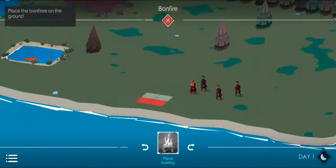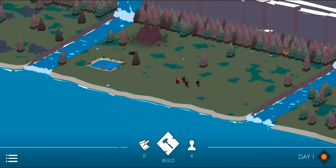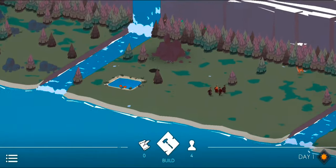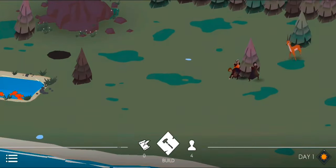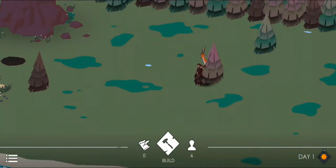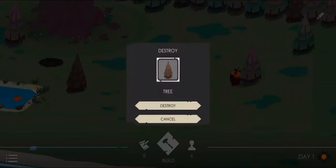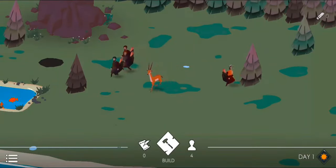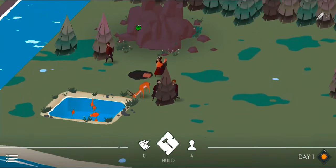I'm going to build it right in the middle of these two resource nodes so that it's fairly close to all the stuff I need. As you can see, here are our builders - they're going away, picking up wood and moving along. You can destroy trees if you want but they'll just go to a different tree. Build the campfire and this is your main base of action.